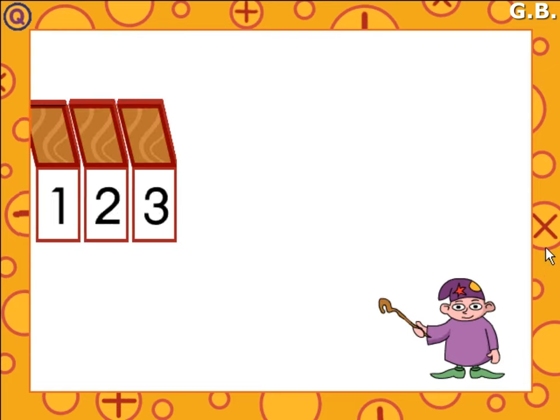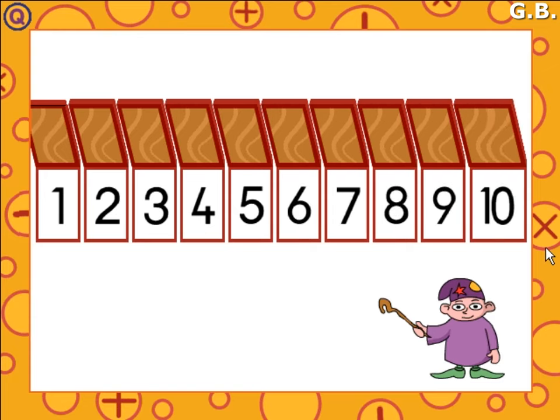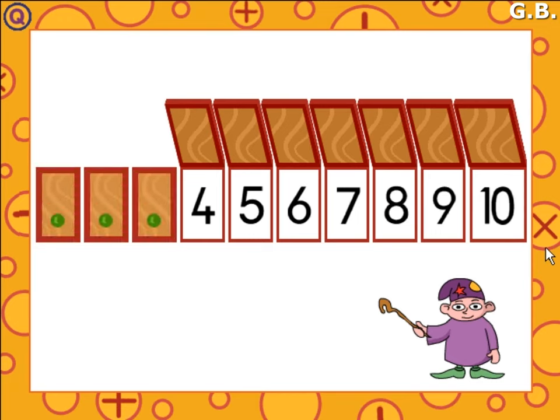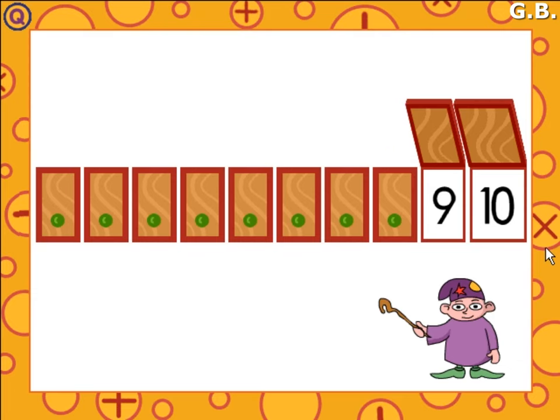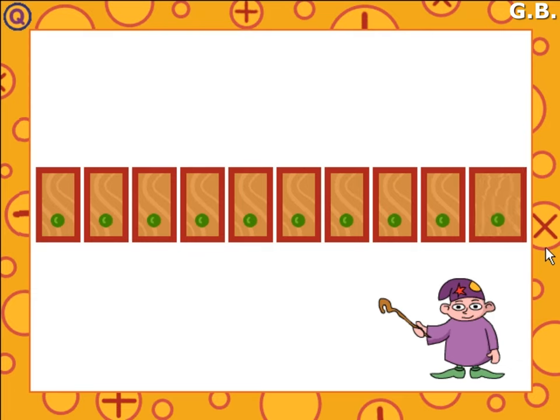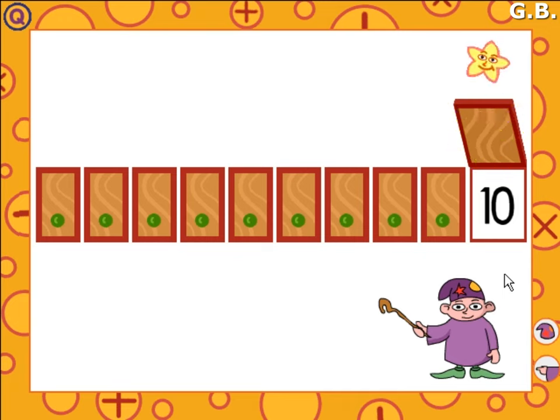One, two, three, four, five, six, seven, eight, nine, ten. Please find Twinkle behind door ten. One, two, three, four, five, six, seven, eight, nine, ten. Twinkle is behind door ten. Yes, well done.